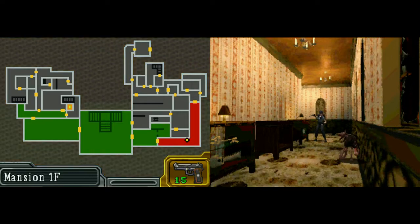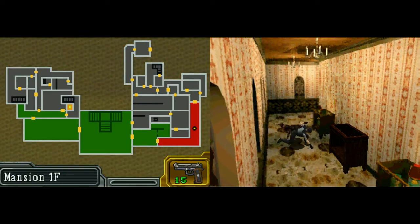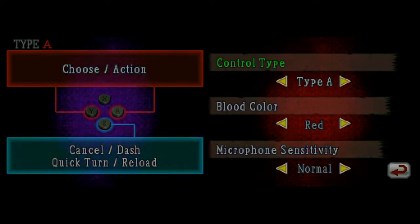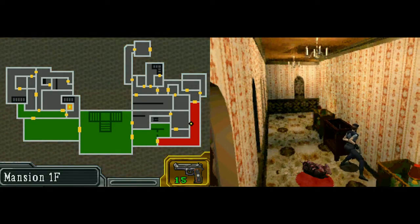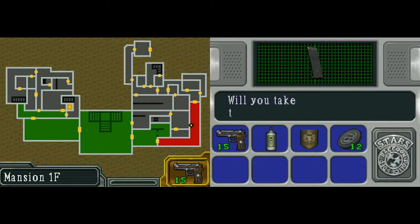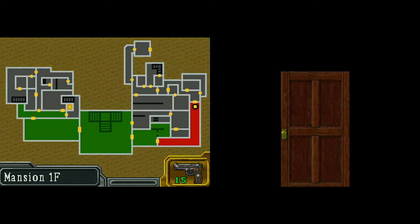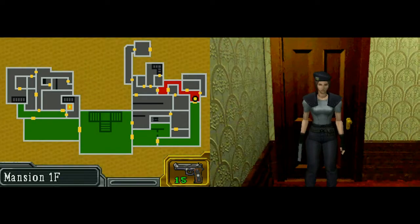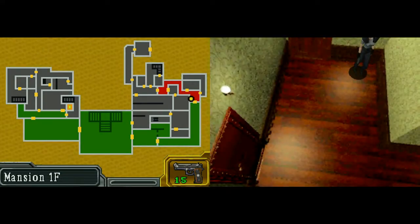As you saw earlier, we got the ink ribbons. Ink ribbons are our saves in the game, and they are very prominent in the first three games. Ink ribbons are limited saves — when you find a save room, find a typewriter, use the ink ribbon to save the game. In four, five, and six, they got rid of that; it was just regular save points, checkpoints, stuff like that. And in seven, they did an in-between thing — on easy and normal there are checkpoints, but on Madhouse, the hardest difficulty, instead of ink ribbons they have cassette tapes.